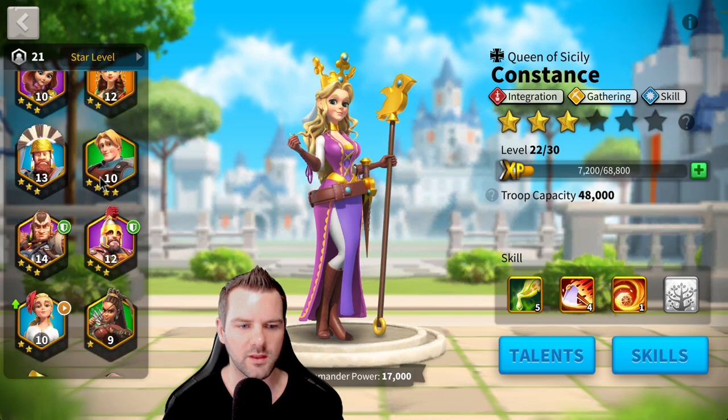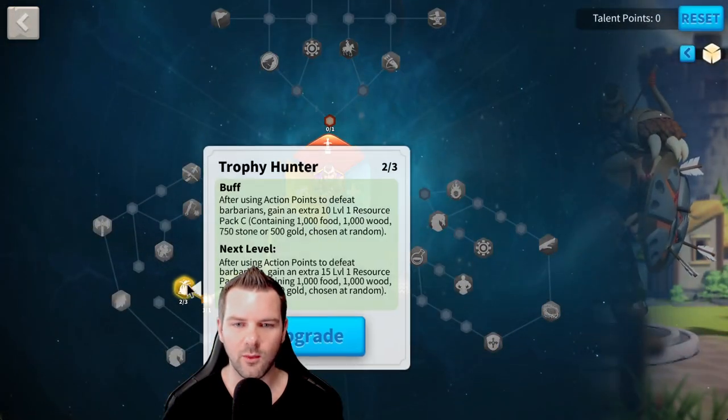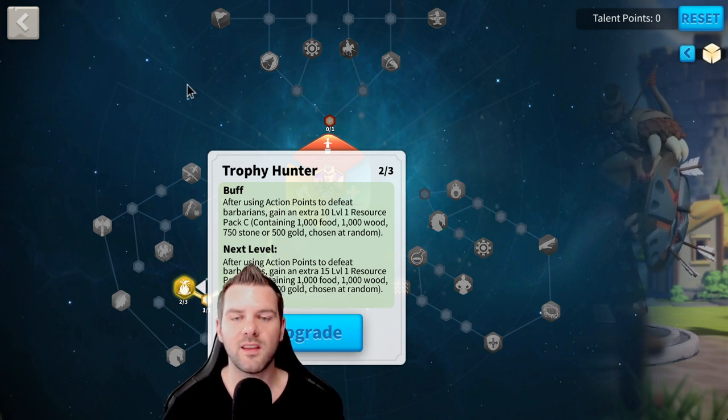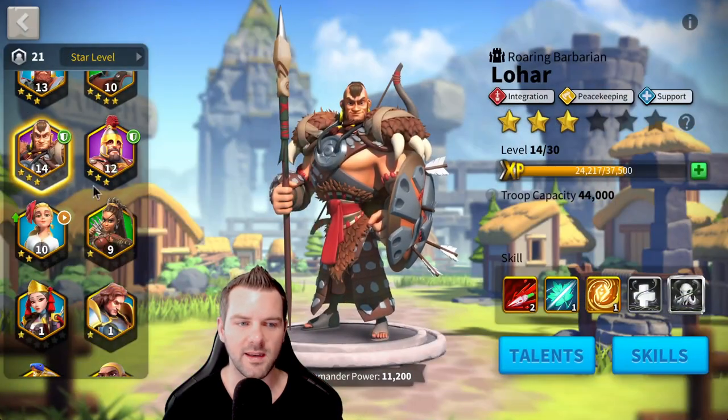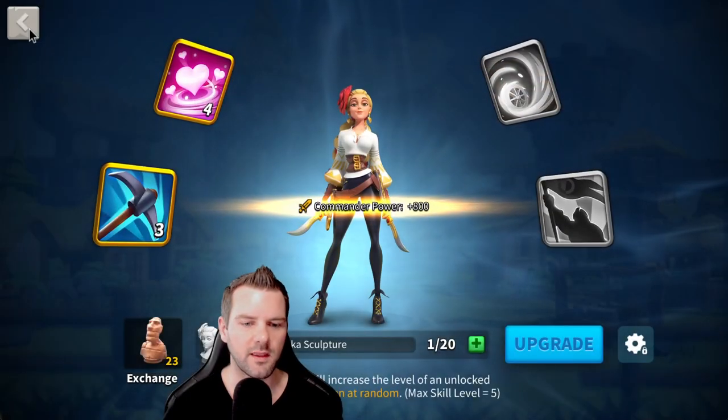I've got some work to do. The trophy hunter talent — which I'm still working on — means when you're defeating barbarians, not only are you getting the resources and experience points from defeating them, but because you're using gathering commanders as a secondary when doing barbs, you're also getting extra resources from the trophy hunter talent. Very handy. It's a work in progress.